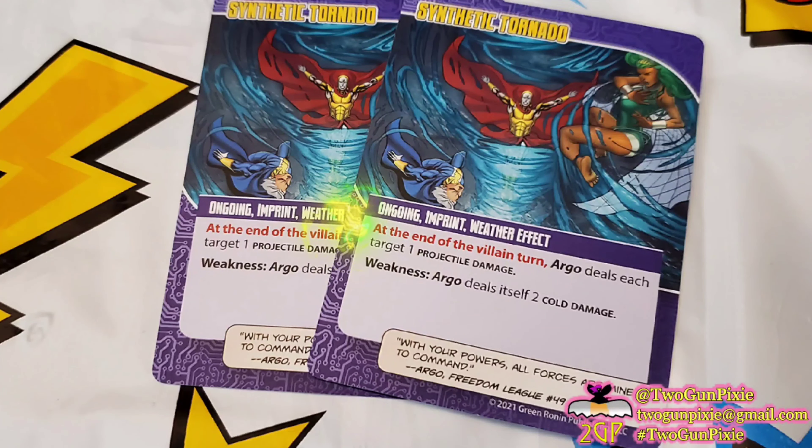Sapien's Simulator is an ongoing imprint, and we find two of those cards in his deck. At the end of the villain turn, play the top card of the environment deck. If it is a target, it deals the hero target with the lowest hit points and itself the number of heroes minus one in melee damage — so four heroes means three melee damage. The weakness attached to this ongoing imprint is that you may destroy one environment card. That's very handy.